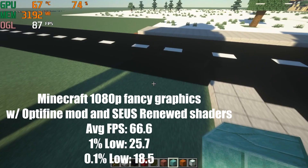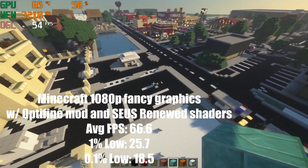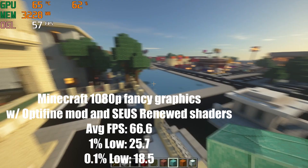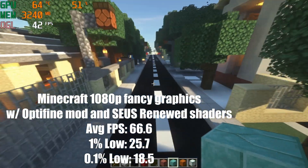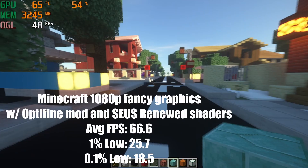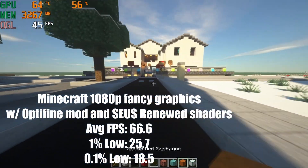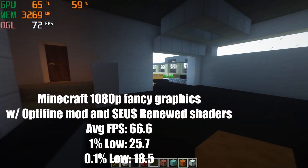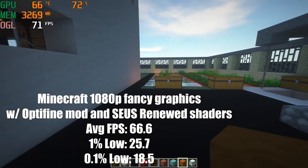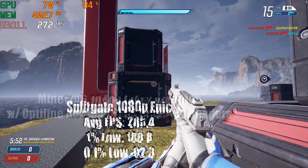If you noticed I sound a little different, that's because I have some kind of cold and my nose is stuffed up a bit — but that's not going to stop me from doing these videos. After the upgrade, same settings as before: Minecraft average FPS is 66.6, 1% lows is 25.7, and 0.1% low is 18.5 FPS, which is better than before.